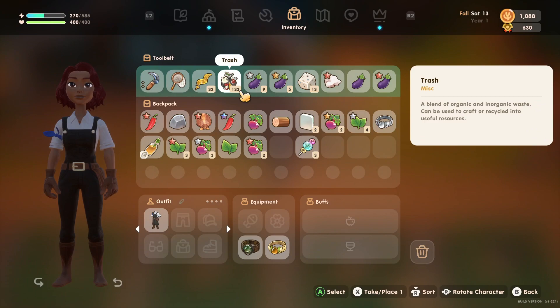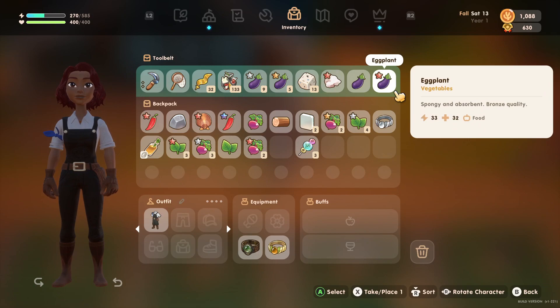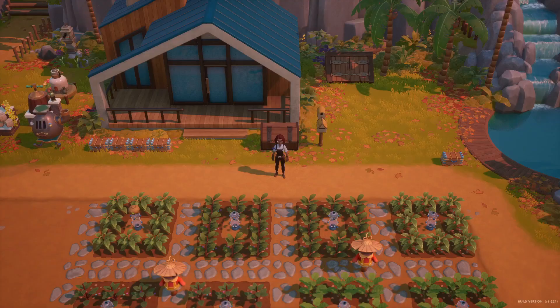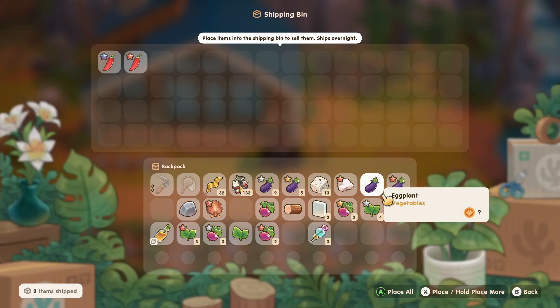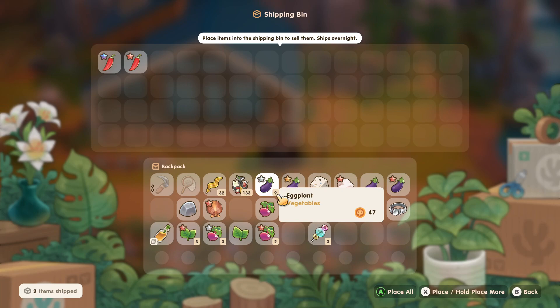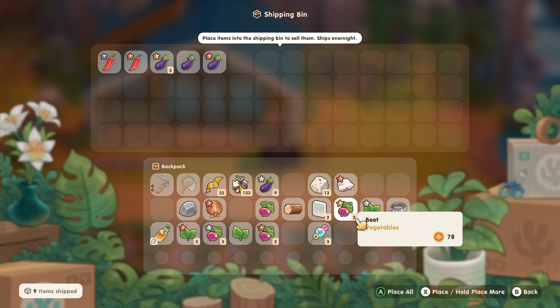Eggplant — do we need to donate any of these? No, it does not look like it needs to be donated. So we are going to sell most of it. Which one are we going to keep? We have a lot of the gold quality ones and the silver. Let's keep the silver and sell the rest.